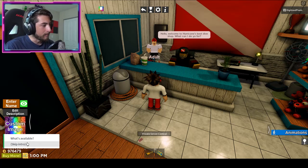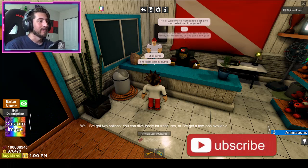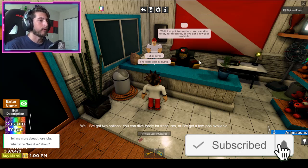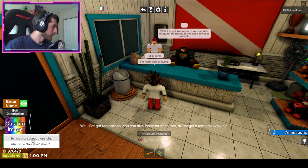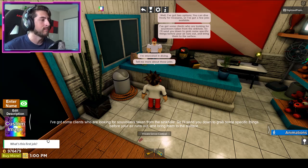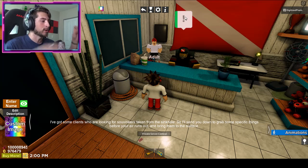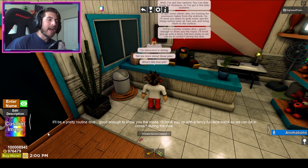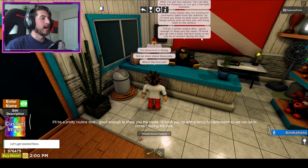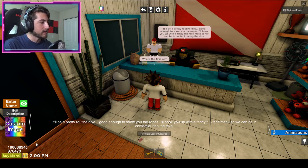Hello, welcome to Hurricane's Best Dive Shop — what can I do for you? I'm interested in diving. Well, I've got two options: you can dive freely for treasures, or I've got a few jobs available. Tell me about the jobs — so the free dive is for the Professional diving achievement. I've got some clients looking for souvenirs taken from the sinkhole; I'll send you down to grab some specific things before your air runs out. What's this first job? It'll be a pretty routine time, good enough to show you the ropes. I'll hook you up with a fancy full mask so we can be in contact during diving. Let's get started then.